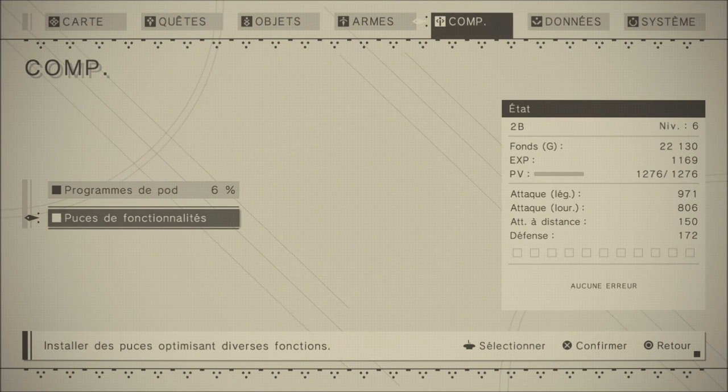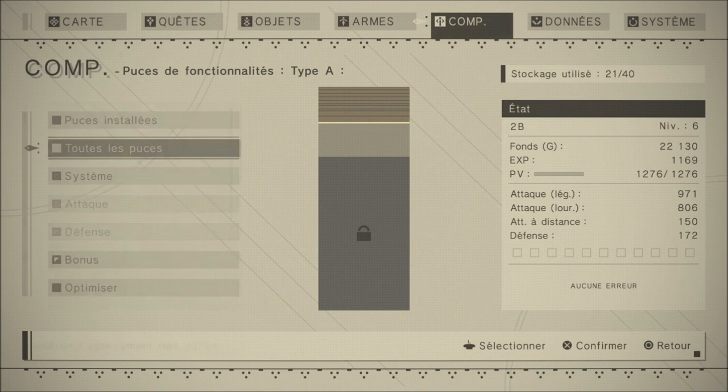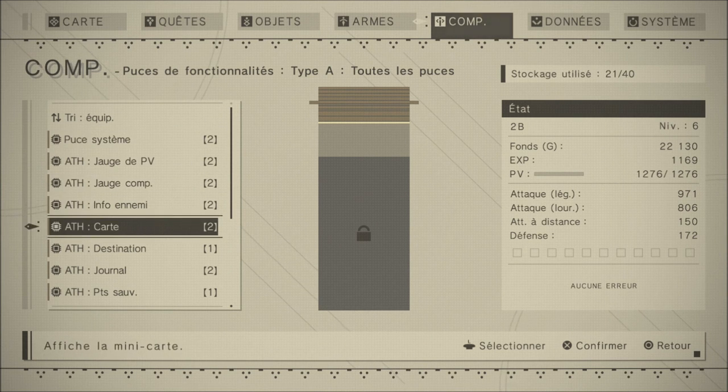Vous avez les puces de fonctionnalité, c'est vraiment sympa. Ce que vous voyez au milieu, c'est une sorte de bande passante — c'est la RAM de 2B, la fille que l'on incarne. Vous pouvez installer des puces et voir combien elles vous prennent de slots. Par exemple, la puce système en comporte 2. En haut à droite : stockage utilisé 21 sur 40. Vous pouvez ajouter des choses.